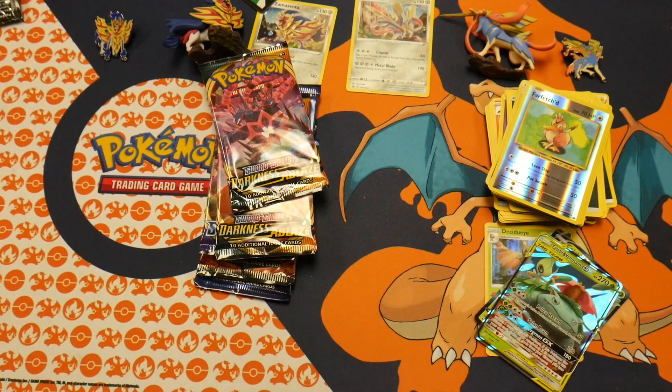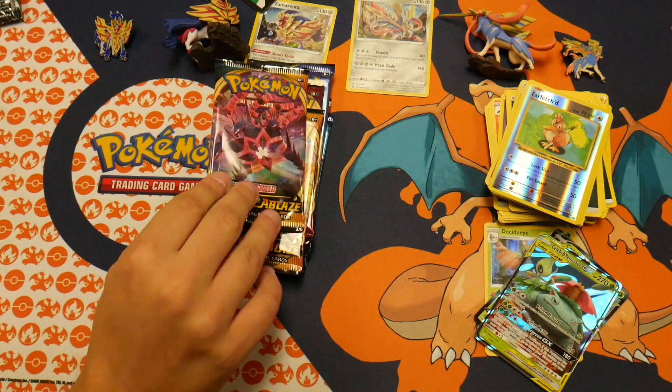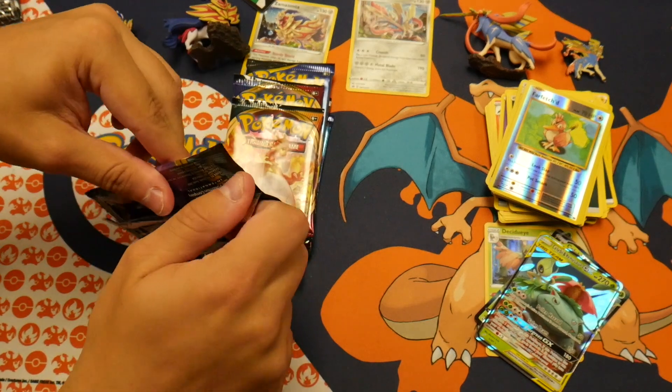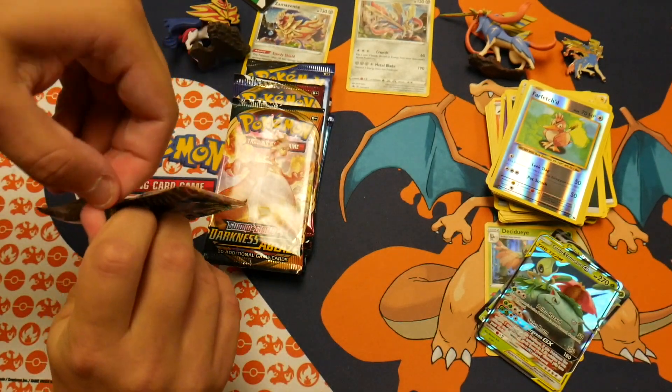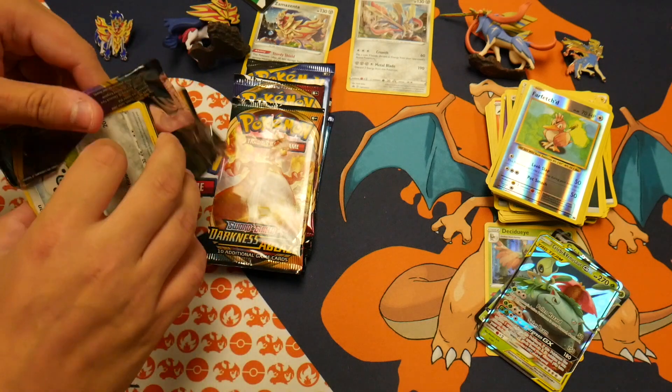Well, that was a good — that was good for Zacian. I mean hits, but bad hits I guess. No real hits. Let's see if Zamazenta can give us some good Darkness of Blaze staples — that's really what we're looking for right now.